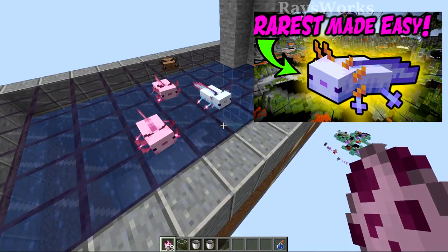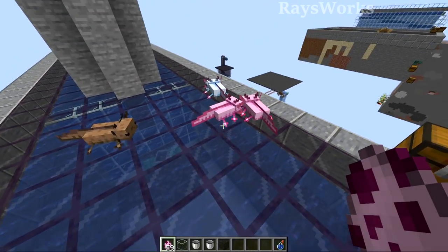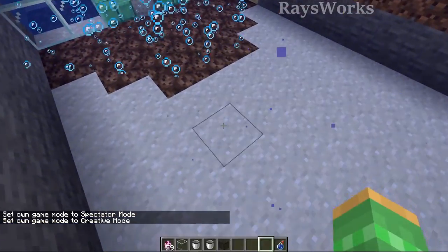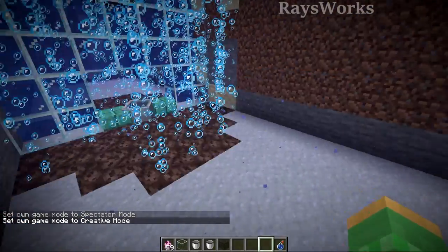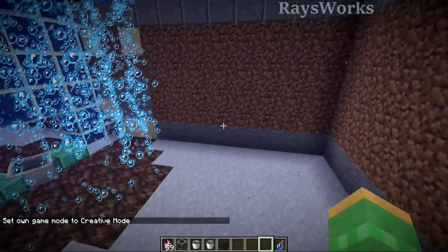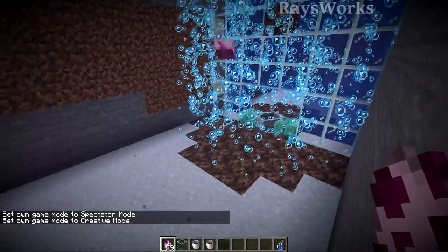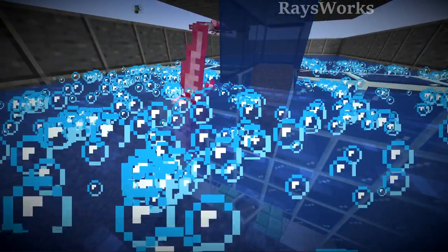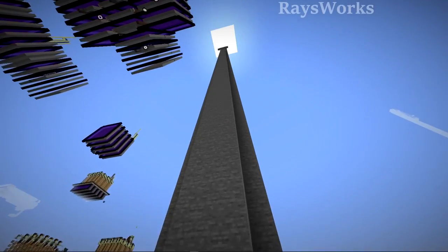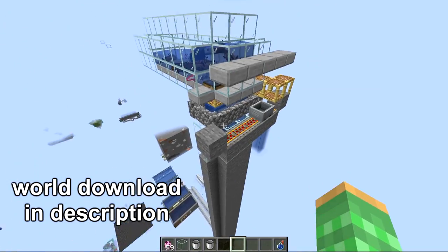Now let's look at the axolotl farm. This farm isn't as useful as before because you can no longer find super rare blue axolotls from naturally spawning ones — you have to breed for them. So I'd recommend just building the tropical fish farm and breeding axolotls. If you do build this farm, the main change is a clay floor was added, as axolotls only spawn within seven blocks of clay and it must be placed within a lush cave biome. The tied-up axolotls were removed since glow squid no longer count to the same mob cap. This farm world download is in the description.